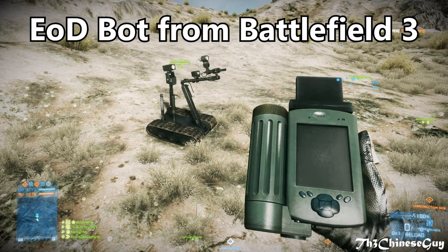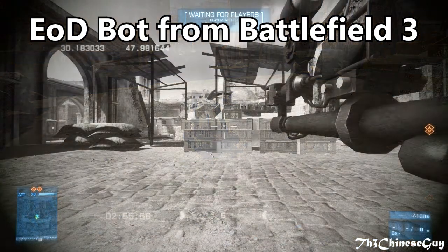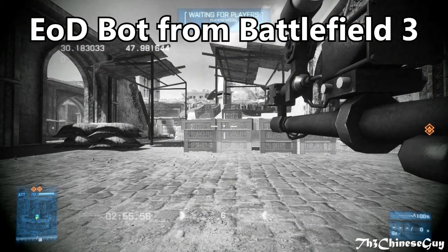The last gadget I want to talk about is the EOD bot. It could be returning from Battlefield 3, but if it does it needs a huge buff. The EOD bot only made its first appearance in Battlefield 3. The primary roles of the EOD bot are to repair friendly vehicles, dispose of enemy explosives such as anti-tank mines and claymores, and to arm or disarm MCOMs. The small size and speed of the EOD bot makes it very useful for rushing objectives, and it can also move through areas quickly.